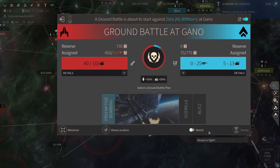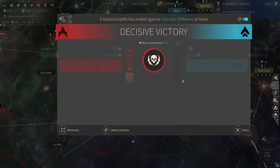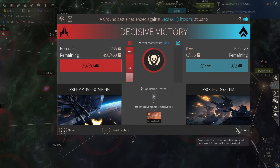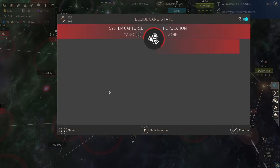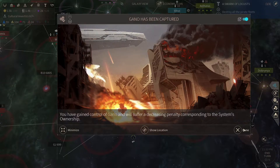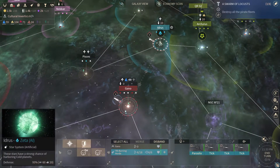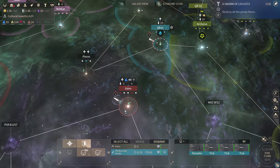Ground battle — could we please have this freaking planet now? Decisive victory, and then finally! But we bombed all the things out there, so they only have one improvement and two people on there. We can consume it — no, no, we're just gonna occupy, because we are gonna go for the nomination victory obviously. We'll suffer the treason penalty, blah blah blah. So you guys can then come over here and help out with a siege.